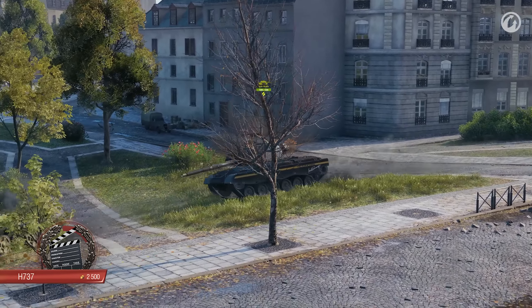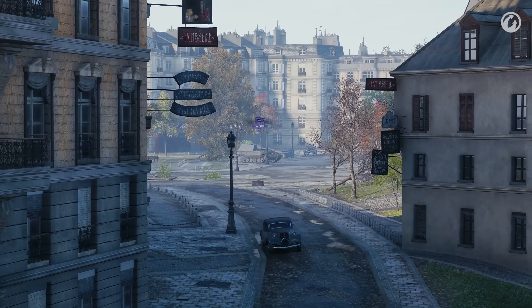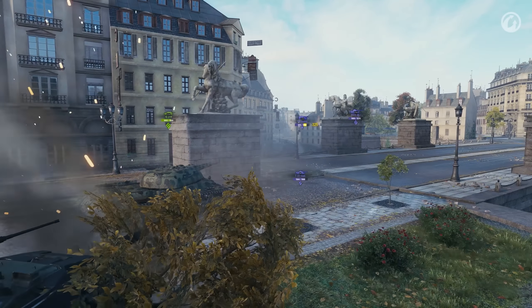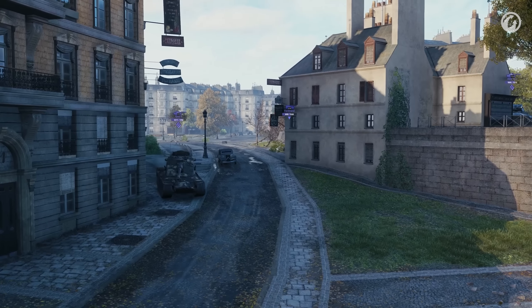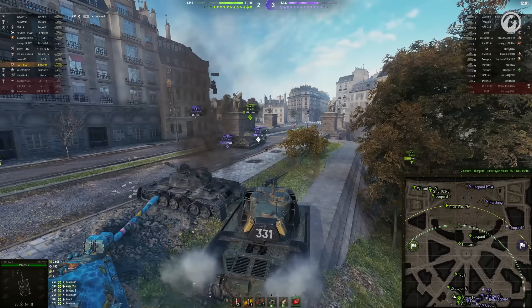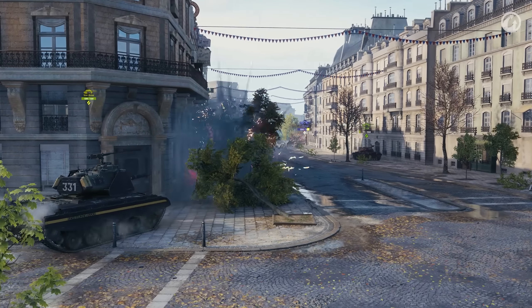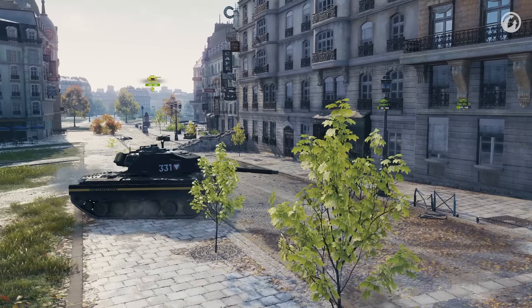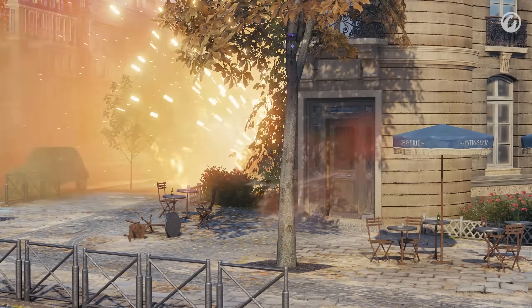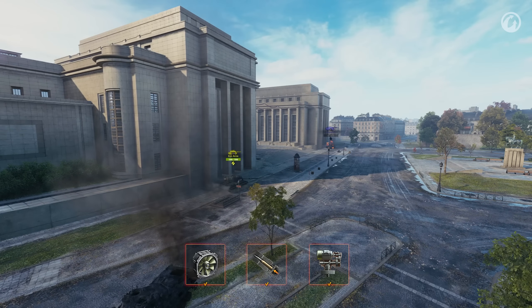Next up we've got H737 showcasing the Iron Arnie, the newest medium tank introduced to the game. Somewhat similar to a Super Pershing, however featuring much improved speed and a punchier gun. At the expense of meeting tier 10 tanks, sometimes even on maps such as Paris. The 105mm gun is really proving to be a game changer, being able to keep up with the heavy tanks in terms of damage while having sufficient armor protection to take trades. And in case you were wondering, Adam's equipment of choice would be ventilation, rammer and a vertical stabilizer. You can't go wrong with that one on an American medium tank.